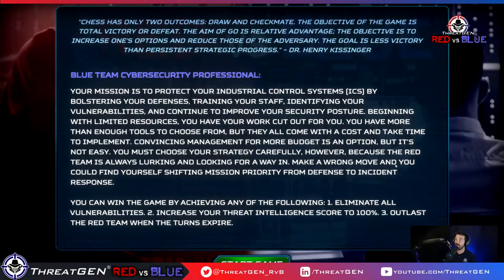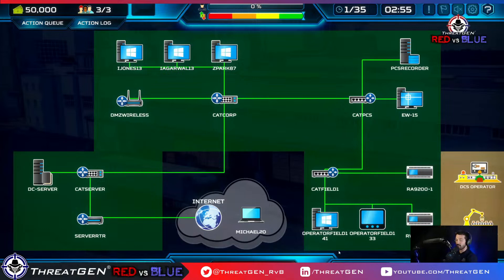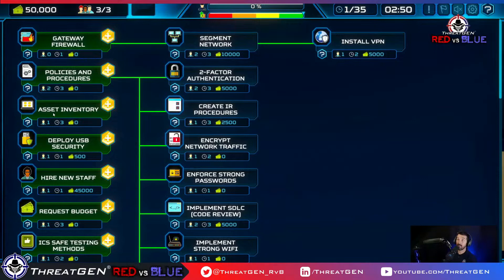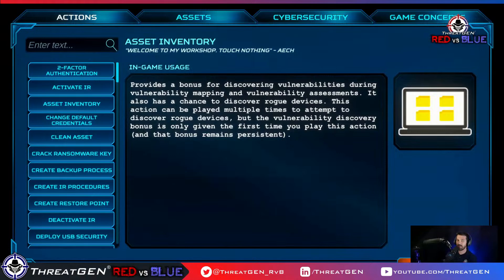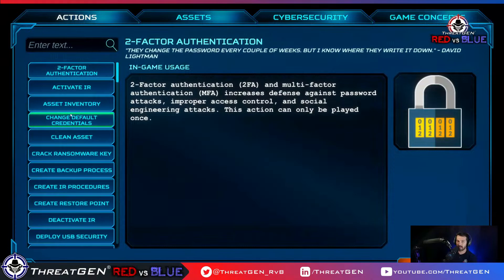Step 1 of CIS18 is asset inventory — right here. We click on it and get access to a wiki with in-game usage and understanding of what's going on. The platform also gives you educational content around cybersecurity concepts, which is very useful if you're brand new to this.